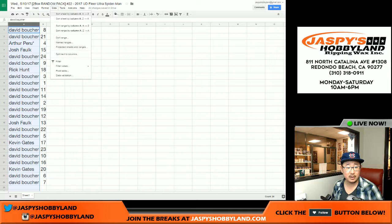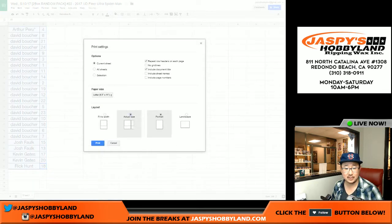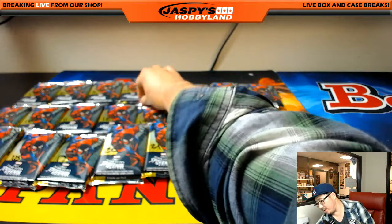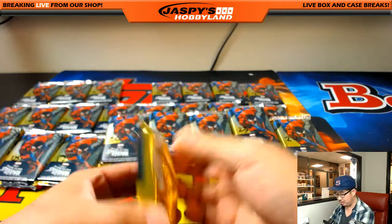Let's alphabetize by first name, sort by column A. So here's what we're doing: Arthur first, then Josh's two packs, KG's two packs, Rick's pack, and then all of Dave's packs. That kind of makes sense. Let me print this out and then we'll go. Arthur, you're going first with pack four — that's also Last Bond Mojo.